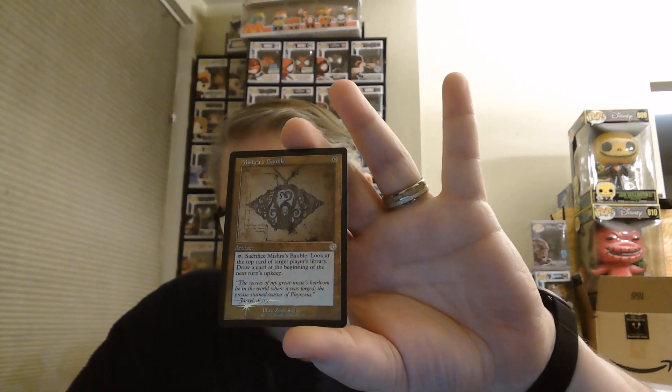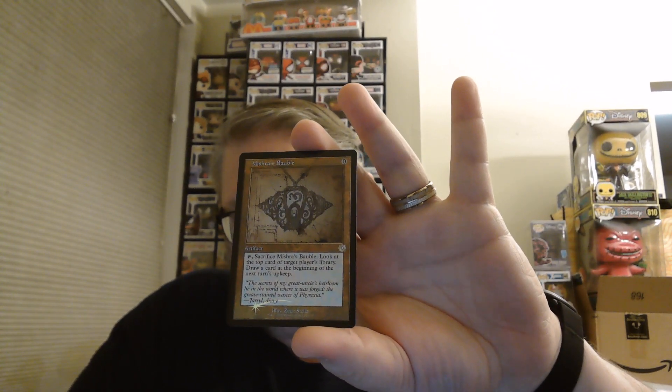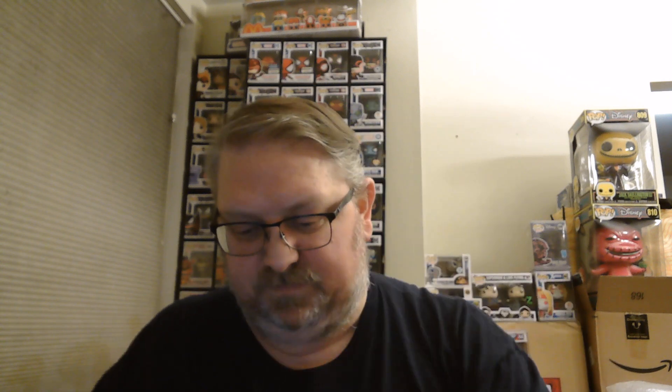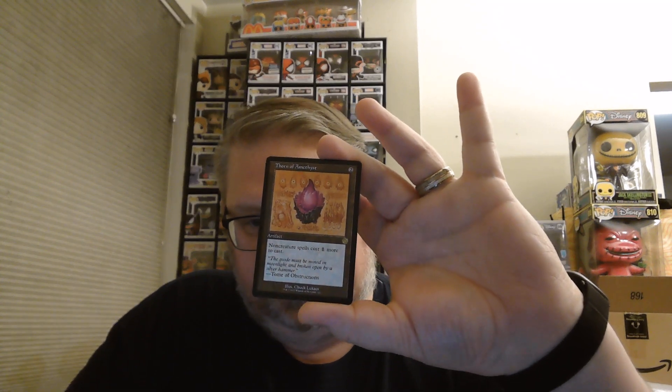Foily Mishra's Bauble — nothing exciting there. We've got Burnished Hart and Thorn of Amethyst, though it's not a foil.